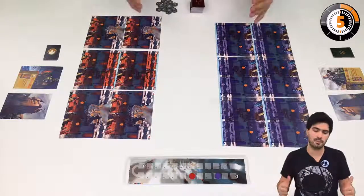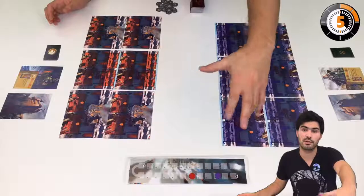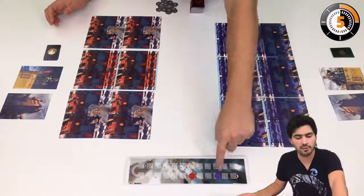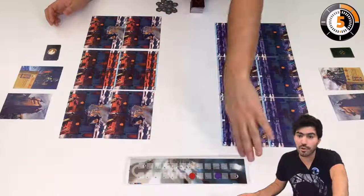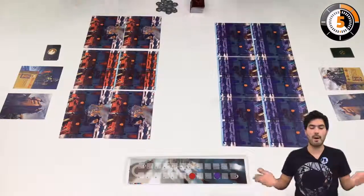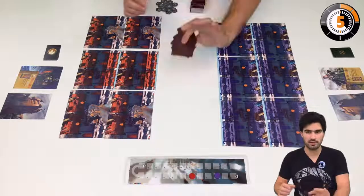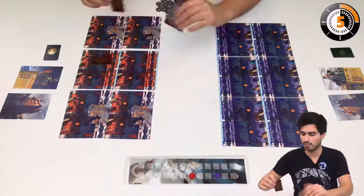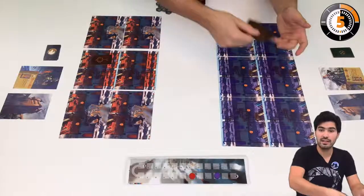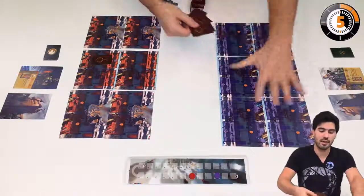The game flow is very simple. First we assess who is the active player — the attacker and the defender. The active player is the one that is lowest on the time track, so for example here it's blue. Red would draw six army cards, choose one, and then blue would get the remainder of the hand, select three cards, and lay them out on the board.